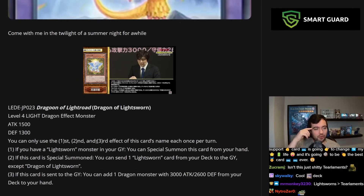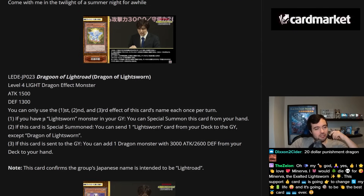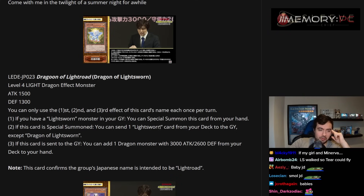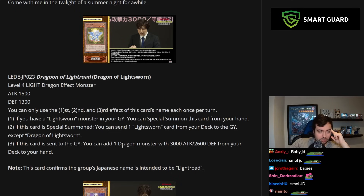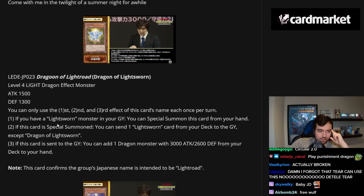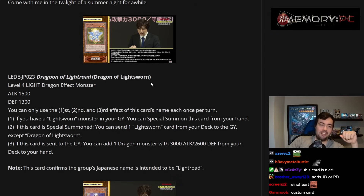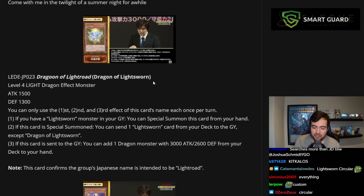We have Dragon of Lightsworn, which looks like a mini Judgment Dragon — very cute. Level 4 Light Dragon effect monster, 1500 attack, 39 defense. You can only use the first, second, and third effect of this card's name each once per turn. If you have a Lightsworn monster in your graveyard, you can special summon this card from your hand. If this card is special summoned, you can send a Lightsworn card from your deck to the graveyard except Dragon of Lightsworn. If this card is sent to the graveyard, you can add a Dragon monster with 3000 attack / 2600 defense from your deck to your hand. That card's pretty damn broken — and you can search it with Charge of the Light Brigade.